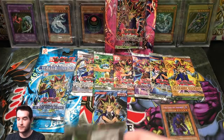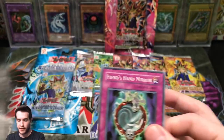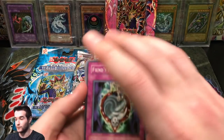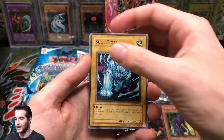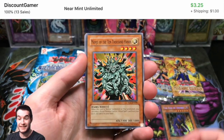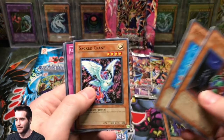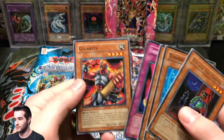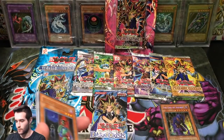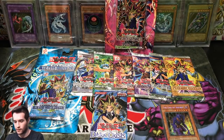Invasion of Chaos — this one was from a blister, so I know it's unweighted. Most of these should be unweighted. Fiend's Hand Mirror, Molten Zombie, Soul Tiger, Manju of the 10,000 Hands — good start — and Mataza the Zapper. We did get a really good common though: Gigantus — that's a pretty decent card. So we got a nice Manju and Gigantus. I'm going to set those guys aside.